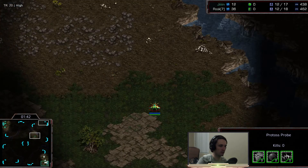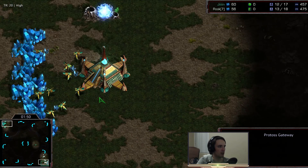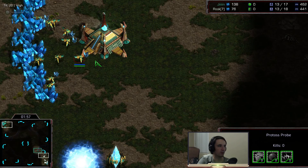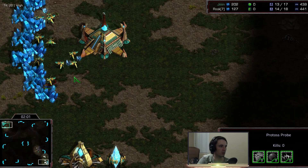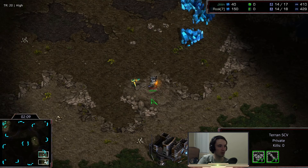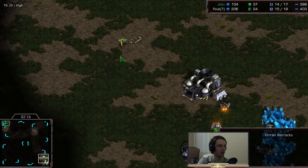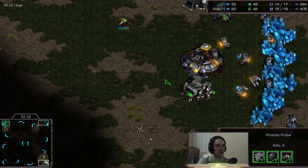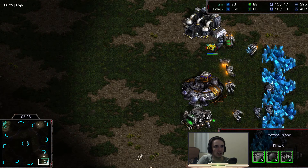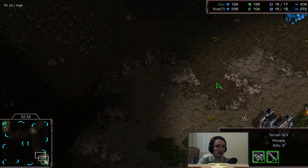The probe is coming in and scouting the next area, which is going to be Rook's base. The gateway is going up and he's getting the Cybernetics Core right away — I doubt he's getting a zealot at all. The probe is being sent down. The SCV is holding back this probe — very nice work. It slips by — a very good pull block so far by Rook, who is checking if there are any hidden factories.